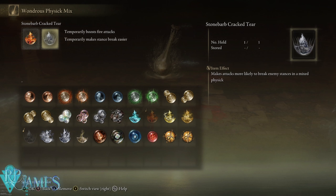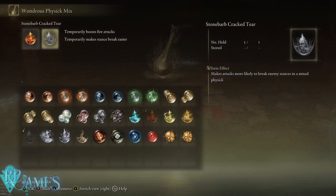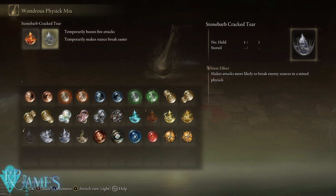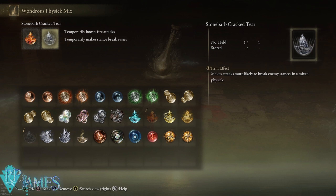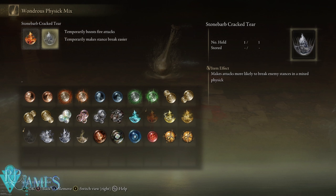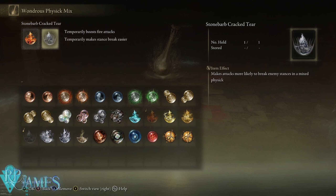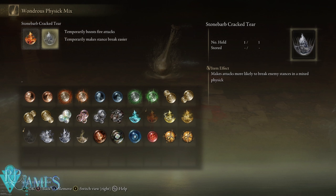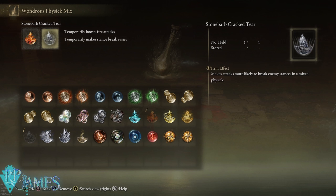The character build is pretty straightforward. We are going to scale this weapon off of Faith and we're not going to be able to reach the hard cap of Faith, but it's only going to be around 30 points more damage. The reason for that is it has some of the most demanding stat requirements in the roster — strength 22 and dexterity 18 — which are weapon requirements that are not going to give you any kind of scaling.